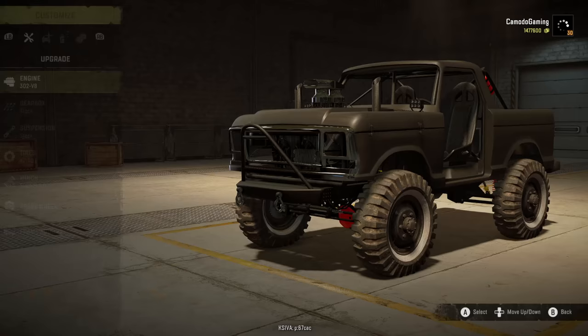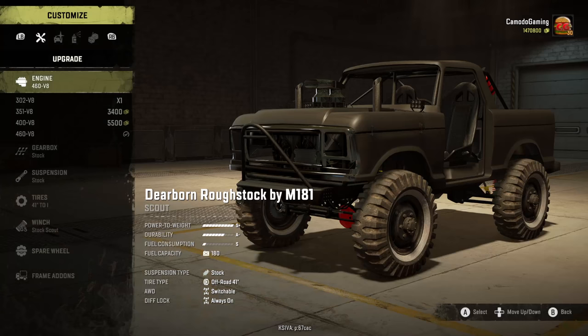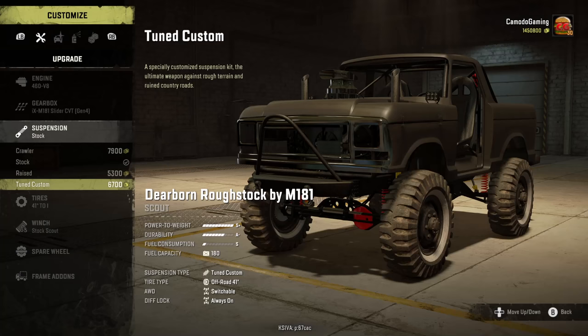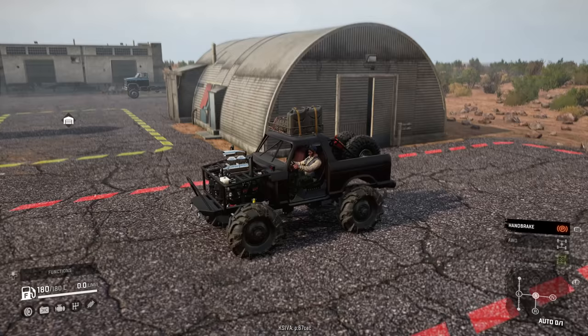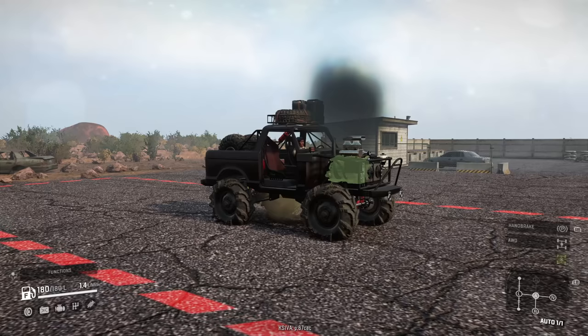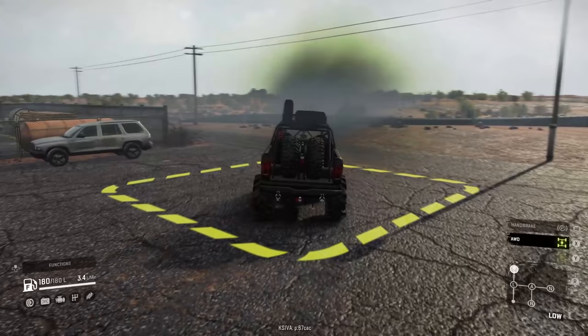We've got the Deerborn Rough Stock — this thing looks absolutely mean. It's got a V8 motor — let's put the 460 in there. We've got a crawler gearbox and one meant for auto mode. Let's get the custom tuned suspension and throw the biggest tires we can on it. That engine is absolutely massive — this is totally gonna make a lot of horsepower and make us fly across the desert.